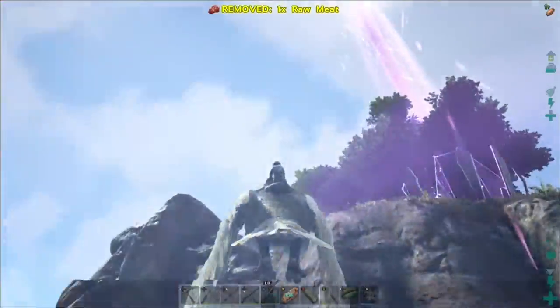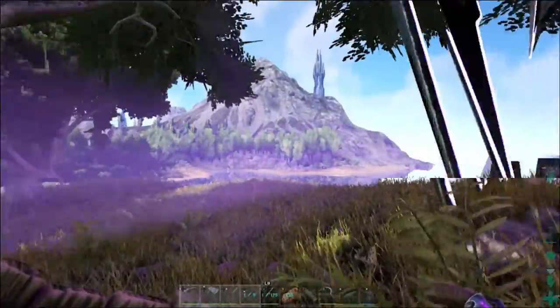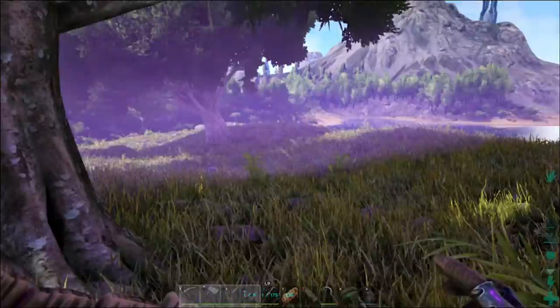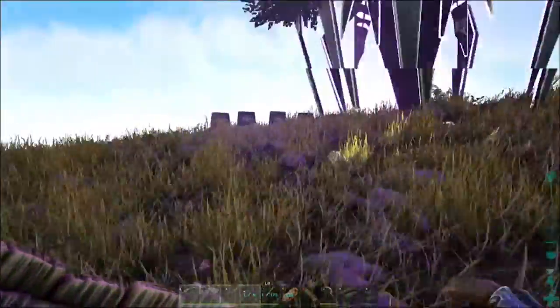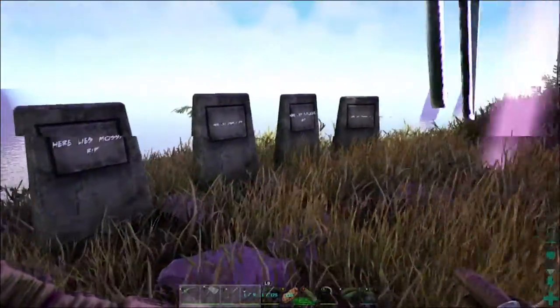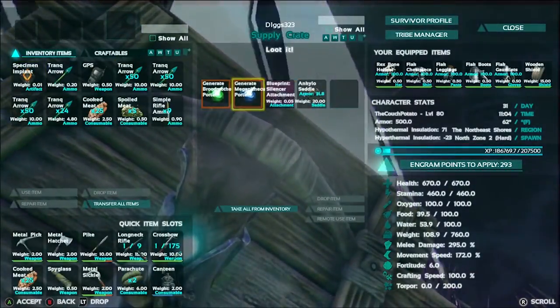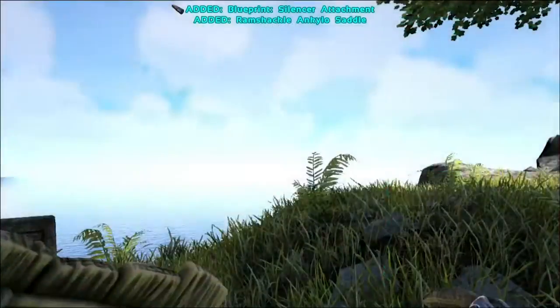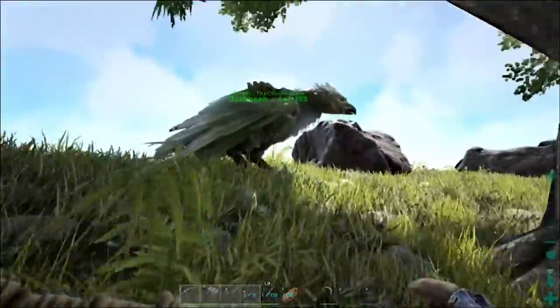We might also find a lystro — the little dog guys. They're like bigger than a dodo but about the same size as a dodo. We still have to remember the fallen — they're illuminated by this drop that just went out. Anyway, I'm gonna go get some stuff ready and I'll be right back.